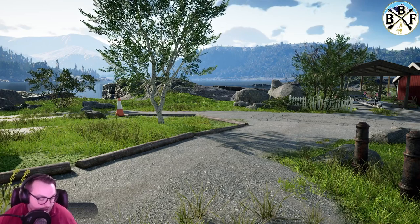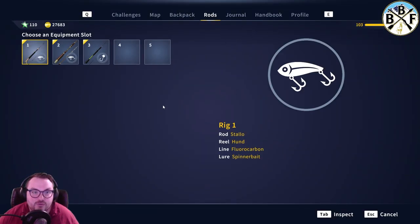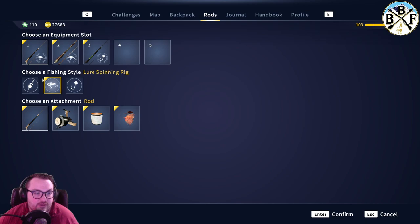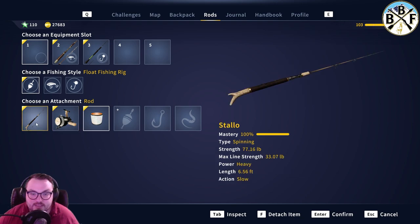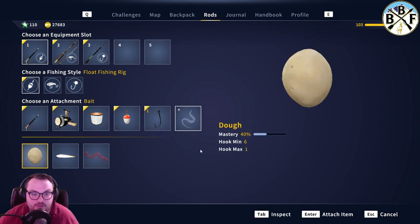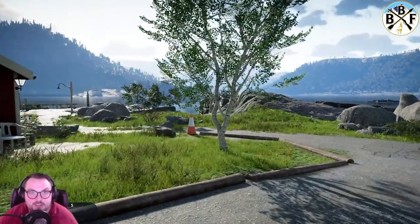First, let's go over what we used. Go to your float setup — we're going to set up a float setup here using a spinning reel with a 33.7 pound line. This is the Mission rod and Mission reel from the Norway Reserve. Get your float, then a size one hook, and we're going to use a dough ball. That's what we use to catch the brown trout.